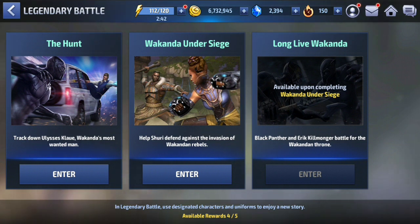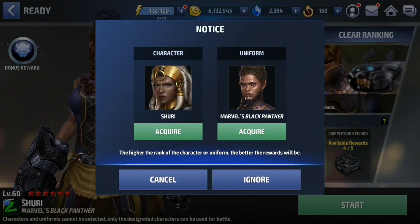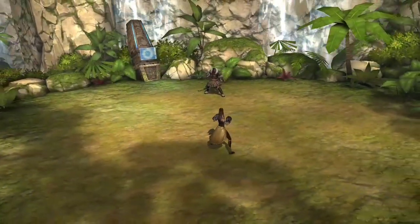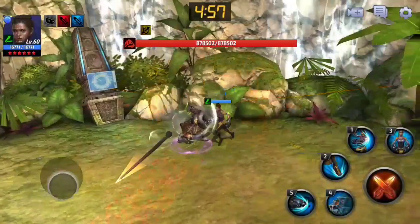Stage two: Wakanda Under Siege. Let's do all of them — ignore the uniforms, ignore the characters, let's just do all of them. So this will be Legendary Battle, everything covered. I don't know, I can't — I was so excited, everyone was so excited, the build-up was enormous because everyone was just waiting for that uniform. Now I found out we can't use it, and I will never stop complaining about that. Anyway, we are about to use Shuri for the first time.